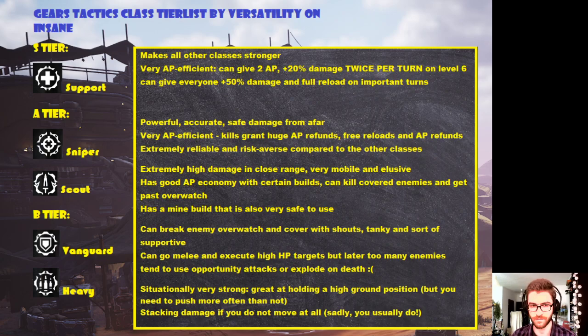Then we have a lot of A-tier classes: the Sniper and the Scout. Sniper is a notch above the Scout — I wouldn't put Scout in B tier because the class is extremely versatile too. Sniper is powerful, safe, and accurate, which are really strong things for insane because you'll be trying to stay as safe as possible, eliminate enemies from distance, and deal with priority targets that can one-shot you. Snipers have high crit chance, are very useful from high ground but don't need it to be efficient, and are very risk-averse. They also have kills granting AP refunds, reloads, and full action resets — lots of abilities on the sniper tree making this class extremely useful.